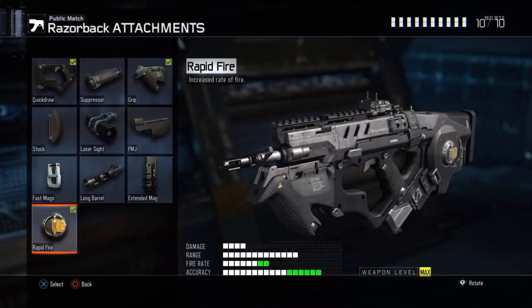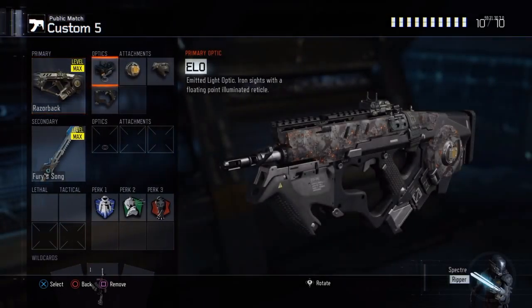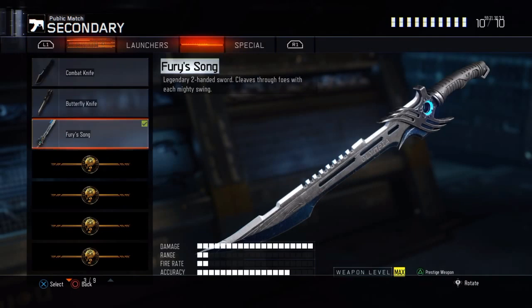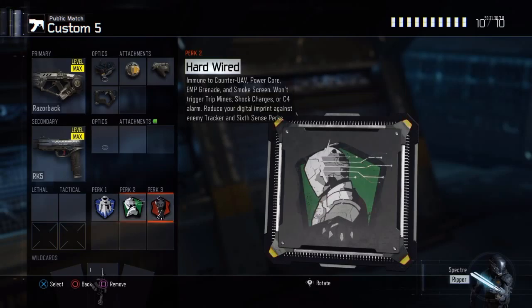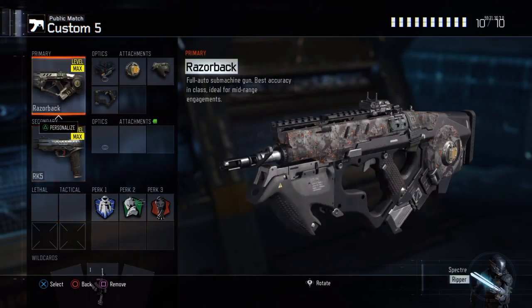I have rapid fire just because the rate of fire isn't all there, so that speed is what we need. I got grip because rapid fire and grip is going to be a necessary combo. Quick draw to aim down sights faster, and secondary — just put whatever you want, a pistol or whatever. Perks: Black Hat, Hardwired, and Dead Silence. That's the setup of the gun.